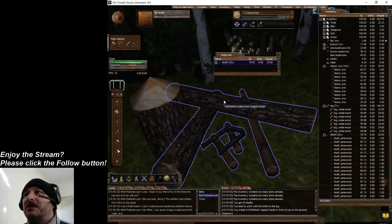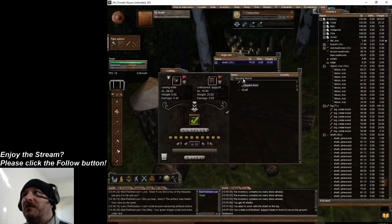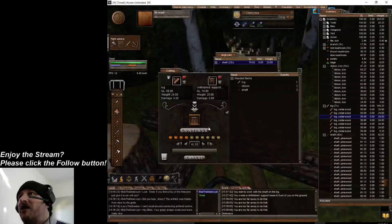You have an unfinished support beam. You want to add it to the crafting window. When you add it to the crafting window it's going to tell you exactly what you need. You can see here I need a log, two ribbons, and three shafts. I already knew what I needed because I checked beforehand, but now I'm going to add those things.